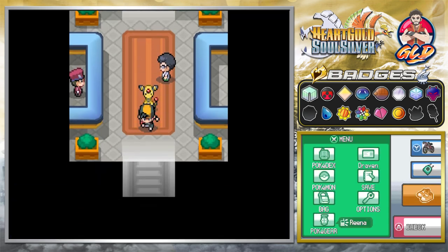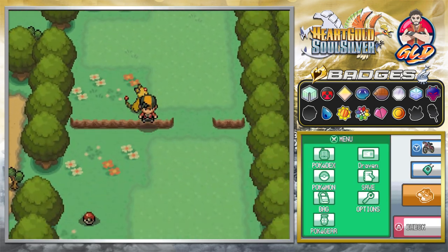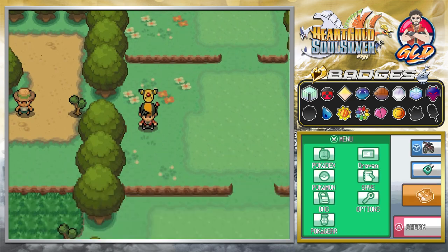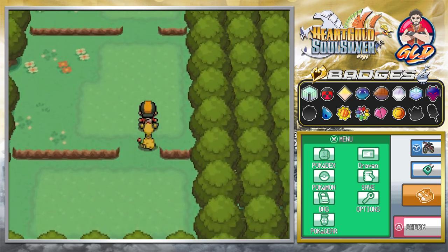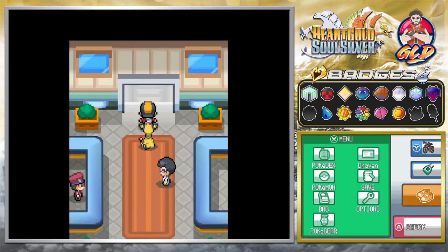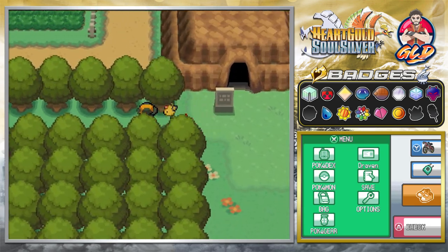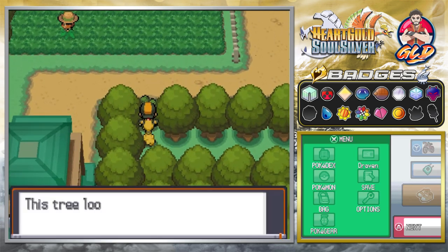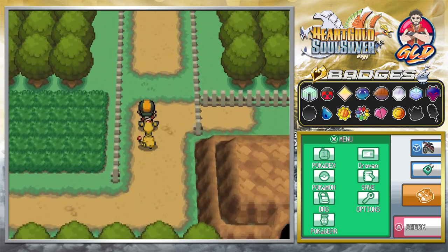The other Sacred Ash you can grab is through Ho-Oh once you've captured it — I already have it in my bag. It looks like I need a Pokemon that knows Cut to get through here. So I'm going to go off screen, get a Pokemon with Cut, and I'll be right back. Okay, I'm back — a little annoyed that we have to use Cut just to get through this area.